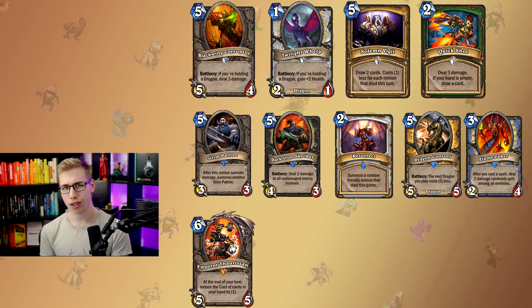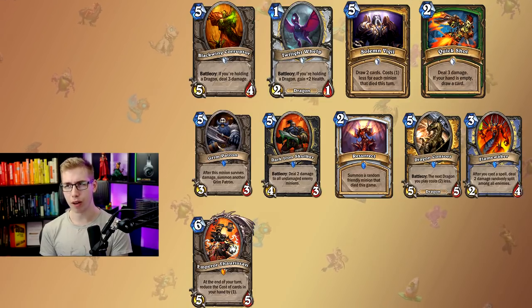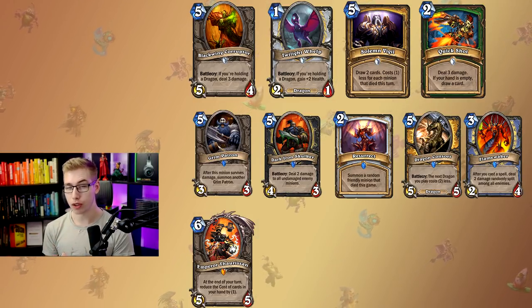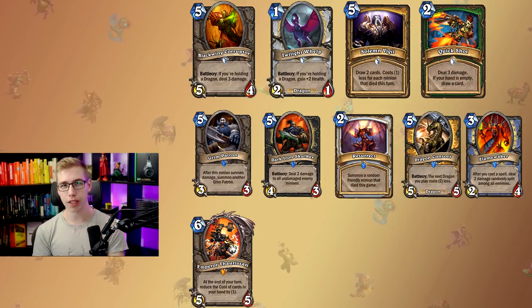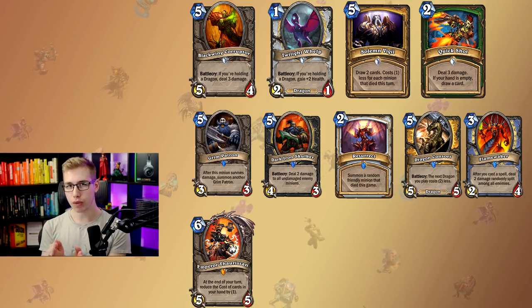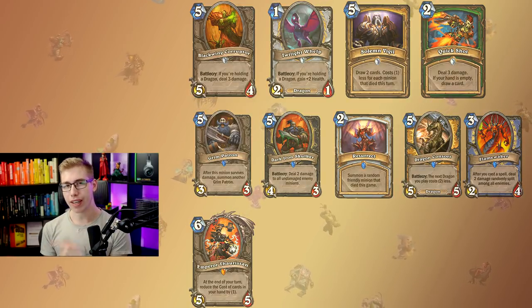Emperor Thaurissan is so good. If you want to craft a golden card that sees play in almost every deck, it's him — mainly for slower slash combo or control decks, not for aggressive decks. If you craft two copies of each card, only 3,000 dust for the whole adventure. Don't buy it though. If you buy the adventure and get all the cards and disenchant them, you still get value. For your gold-to-dust ratio, it's always better to buy adventures and disenchant all the bad cards, then keep the dust — because they're guaranteed legendaries.